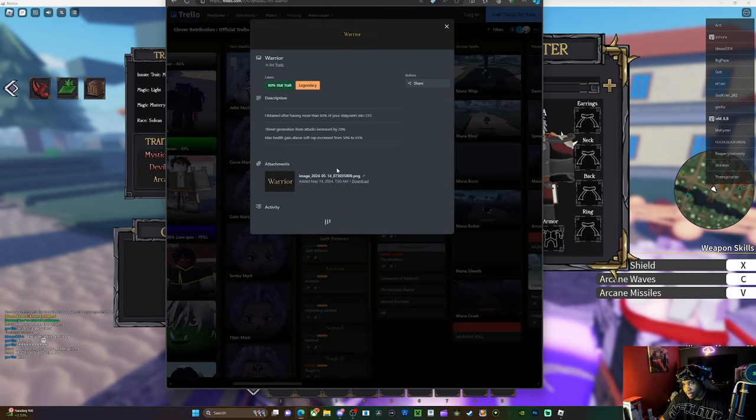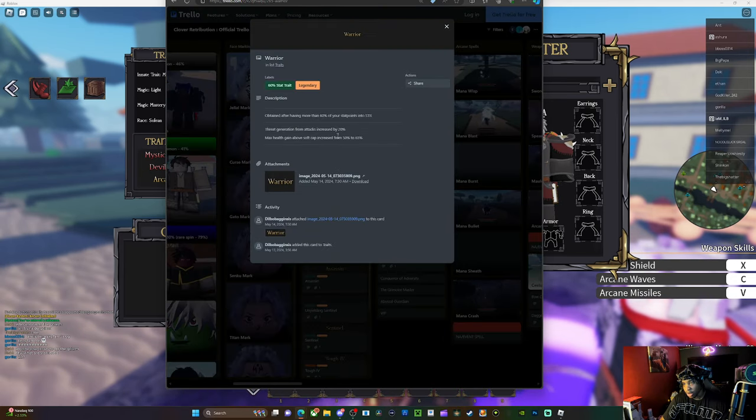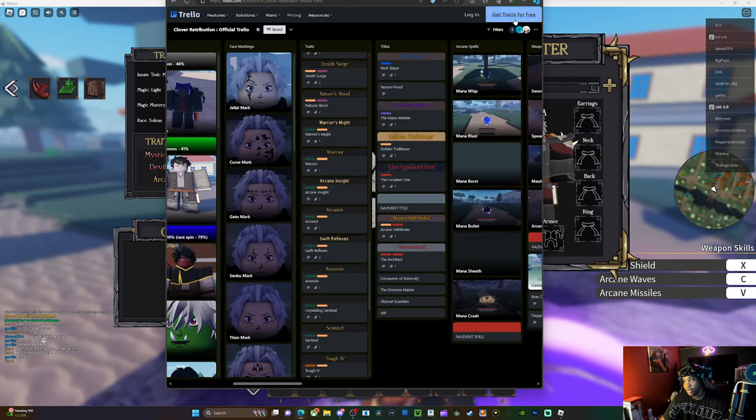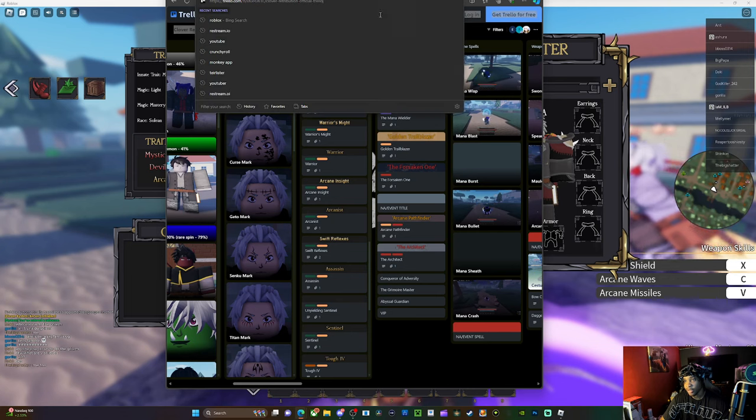And then we've got the warrior trait — warrior scales with strength. You put 60% into strength, and these are the buffs that it gives. Now that y'all know that, you can put those in and create your own stat builds.